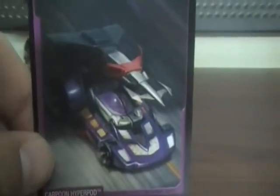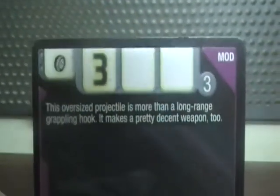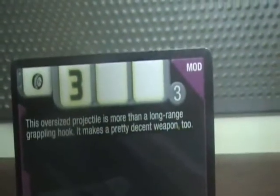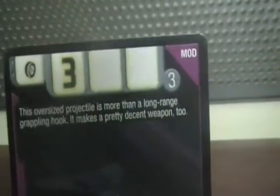Here's the Hot Wheels Acceleracers Carpoon Hyperpod. Here it is in the card. As you can see it has iridium right there, and a silencer. It has a description that says it's an oversized projectile that is more than a long range grappling hook, and it makes a pretty decent weapon too.